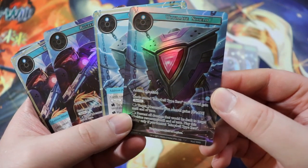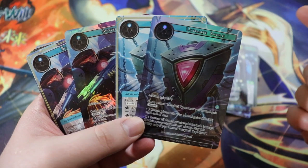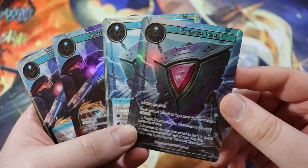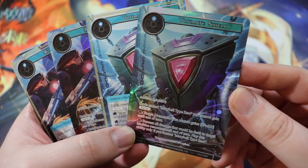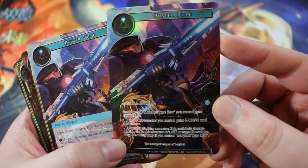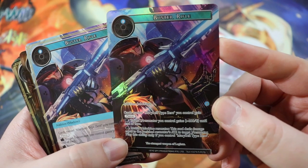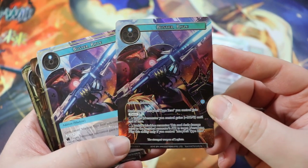Next up is Ultimate Shield and Buster Rifle — these are kind of the same card. We don't want too many of these in the deck because we don't have our critical mass of Maribel Type Zeros. They're both water one-drop Addition Machines. Ultimate Shield: cards named Maribel Type Zero you control gain Barrier. You can rest it to give target J/resonator you control zero/plus 400. And you can prevent all damage to target machine resonator until end of turn — only if you control Maribel Type Zero. Buster Rifle is basically the opposite: cards named Maribel Type Zero gain Pierce. You can rest it to give a J/resonator plus 400/zero. And you can rest it and banish a machine resonator — this card deals damage equal to the banished resonator's attack to target J/resonator, only if you control Maribel Type Zero.